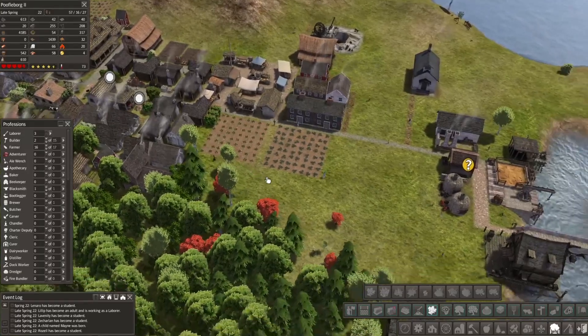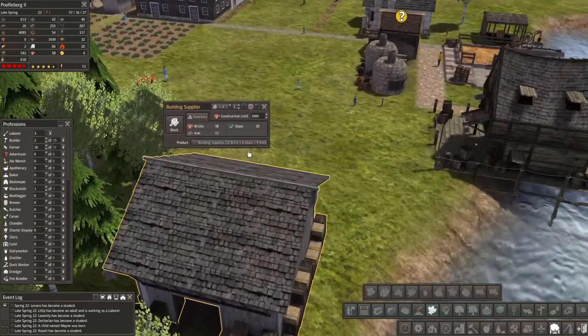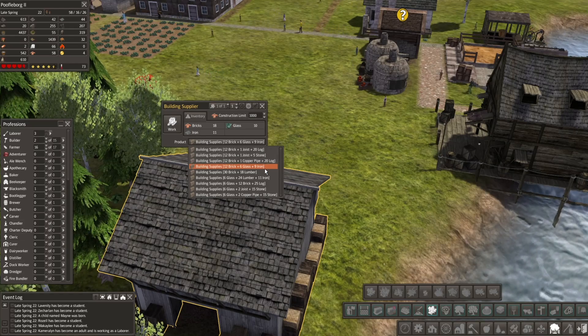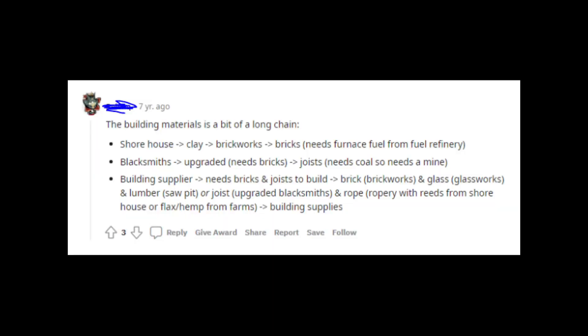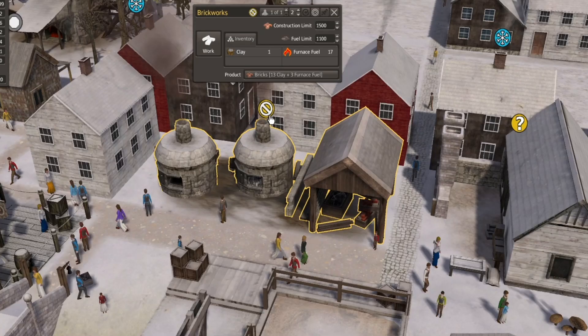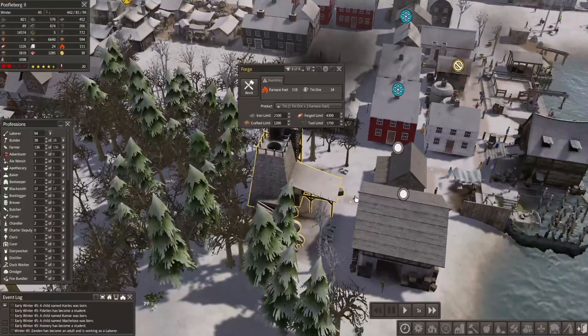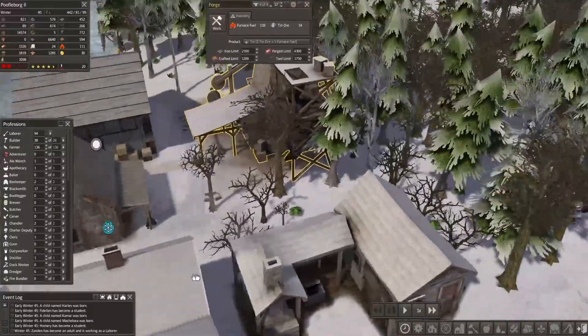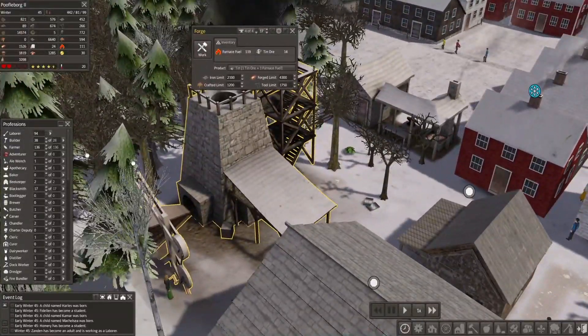Here's an example of a production line, and this one may be the most important — at least I like it the best. It's the building materials line. I got a shore house because I read it can lead to clay, and then that clay can lead to brick. But to make bricks I have to get a fuel refinery. The fuel refinery also fuels my iron smelter, which turns my iron ore into iron, so my tools suck a little less.